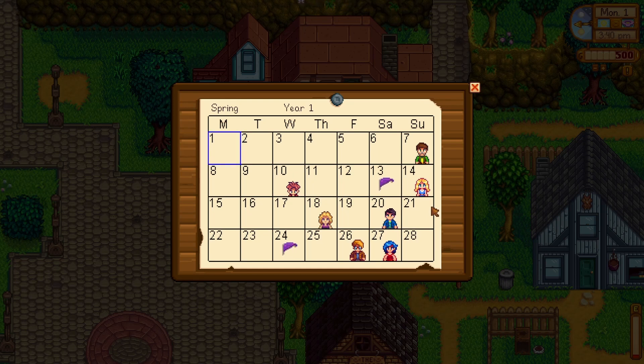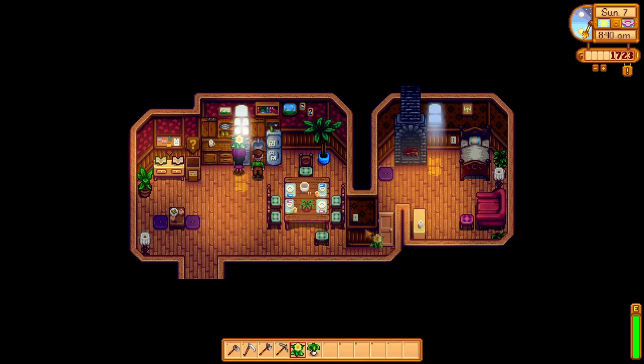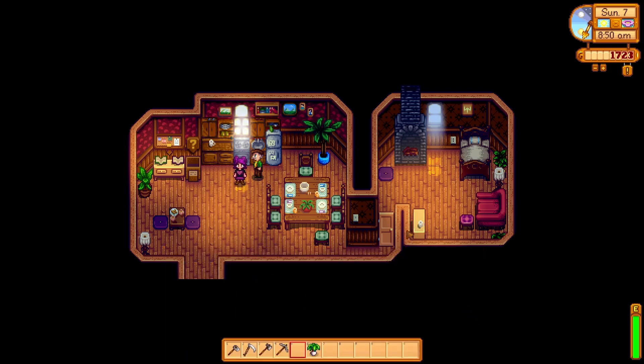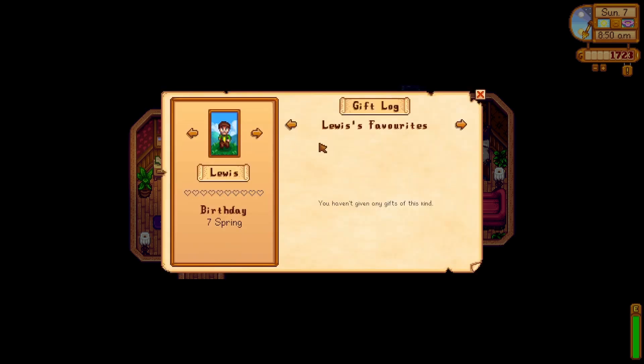Getting friendship up with NPCs in Stardew Valley is really helpful — they'll give you gifts and recipes, and you'll learn the lore and story as well. In regards to gifts, everyone has likes, dislikes, and loves — everyone is different, there are some universal gifts but even then it can vary. You can find out what gifts everyone likes through dialogue and books as you learn the story, or you could just look it up on the wiki — that is exactly what I do.